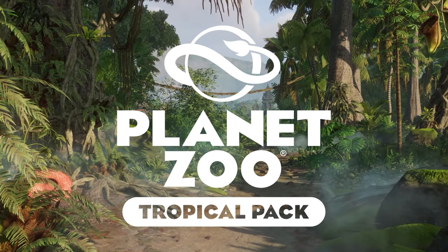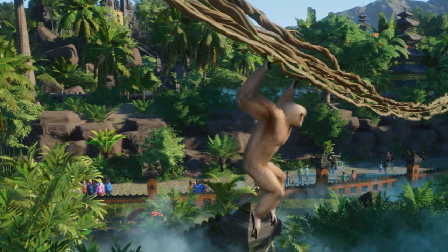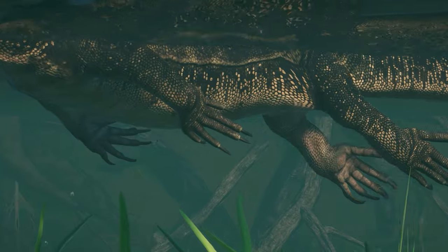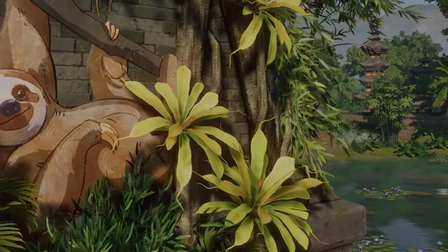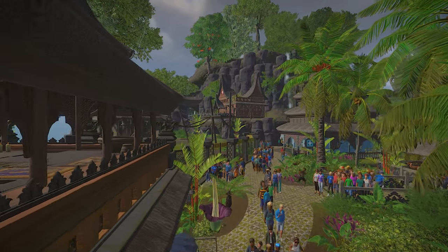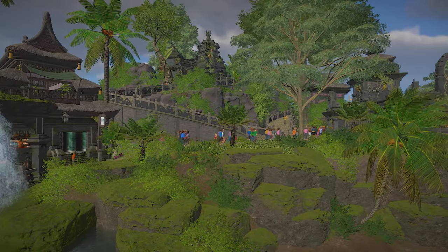With the upcoming launch of the Planet Zoo Tropical Pack, Frontier has kindly provided me with a sneak peek at the new content. To showcase all of the wonderful new scenery pieces and five new animals, I've created this tropical Indonesian-inspired diorama. This is a showcase of all the wonderful new pieces and a look at the brand new animals we have too.